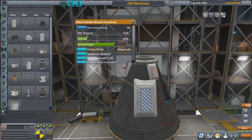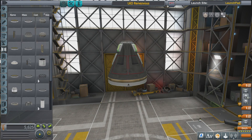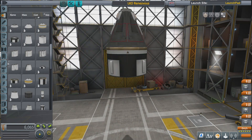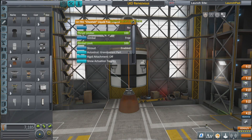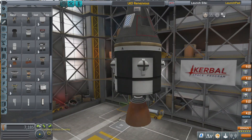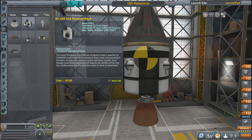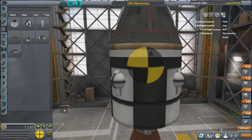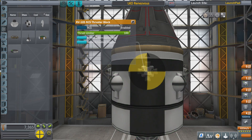First thing we're going to do is build a vessel that's going to go up into orbit. It's got a docking port that can dock with other vessels, and we're going to attach some monopropellant tanks. Slowing things down, in the bottom left corner is our center of mass overlay — toggle that on. Then we'll get a four-way RCS block thruster, set radial symmetry to four, and put four of those on right at the center of mass.